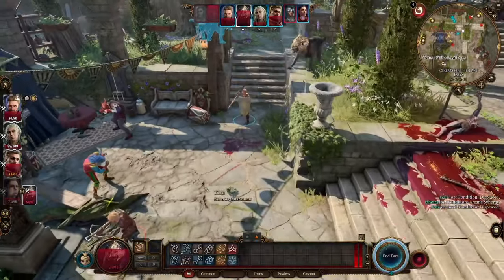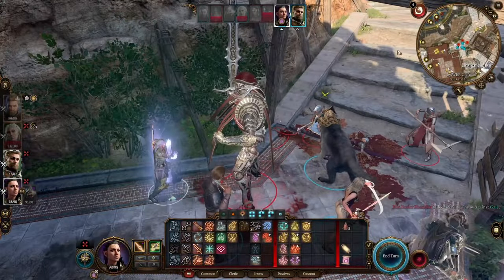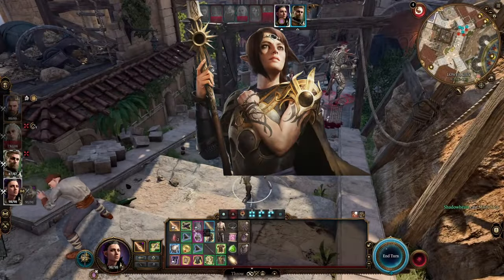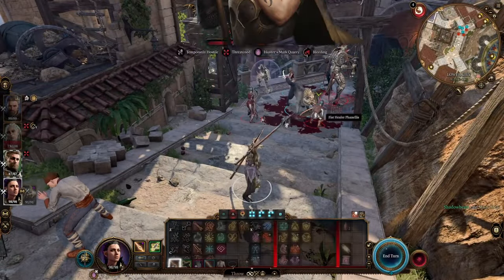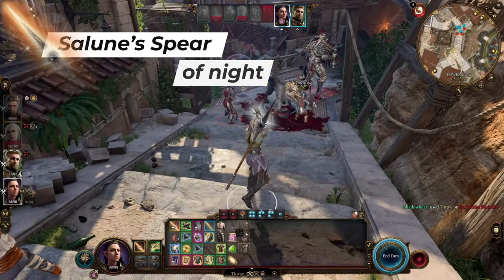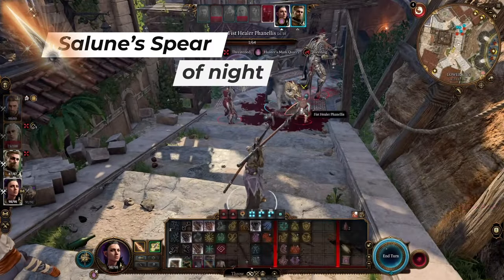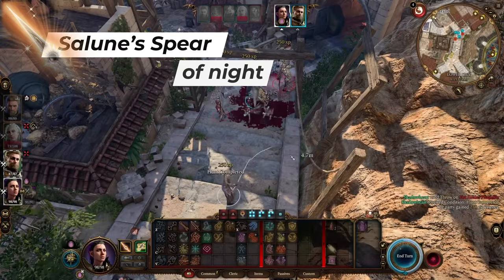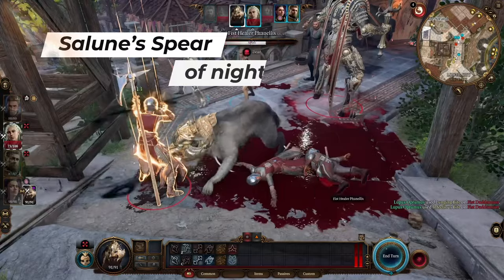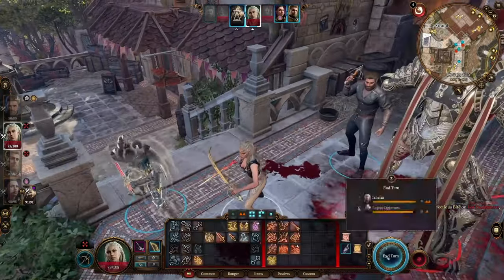For equipment, I'm using Selûne's Spear of Night — not just because it's Shadowheart's spear, it's honestly just a really dope spear that you get by playing through the game. At the end of act 2, following Shadowheart through the Shar's gauntlet and making the good choice, you'll get it. Once you talk to Arlen at the camp, it is a +3 spear.